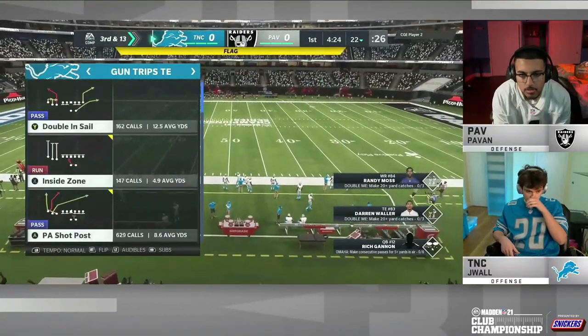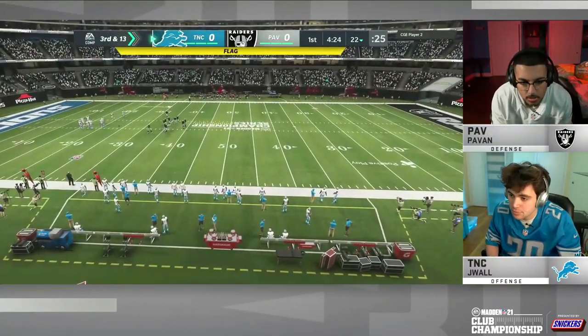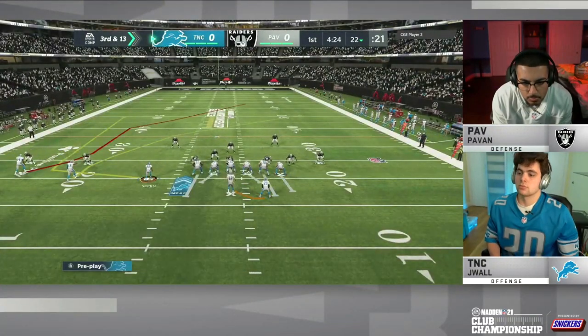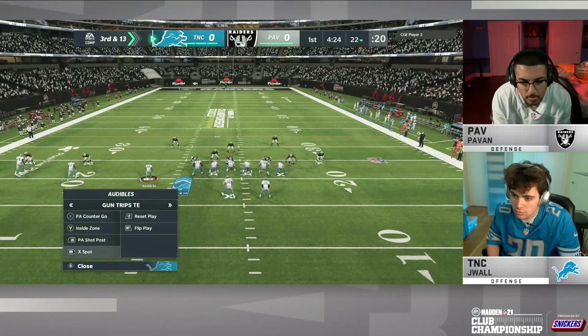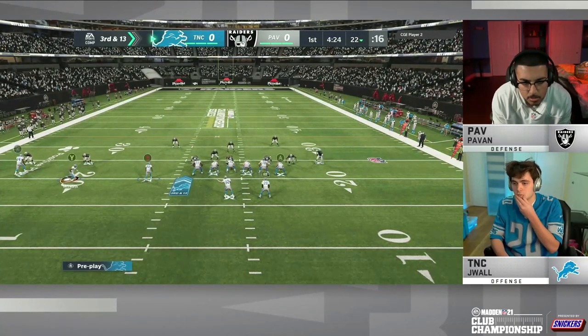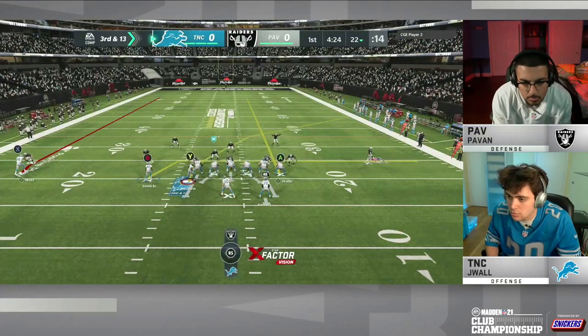Randy Moss is out there as well, who's been making some big plays for both these guys. J-Wall is in the Las Vegas Raiders playbook, which is interesting because he's playing Pavan. And then Pavan when he's on offense will be in the New York Jets offensive playbook.